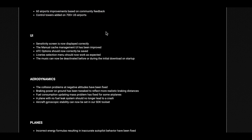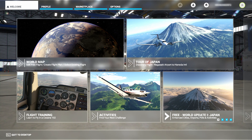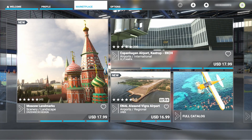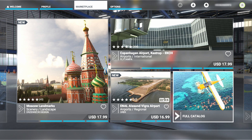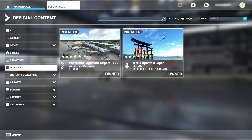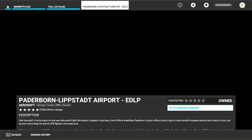In order to get those updates you must use the content manager. You can get to it from the marketplace screen off of the home screen like this. I haven't found a direct link to it. I clicked on full catalog and then on installed. You can get to it from any of your installed packages, but I used the Paderborn Lipstadt Airport here and clicked on content manager from that screen.